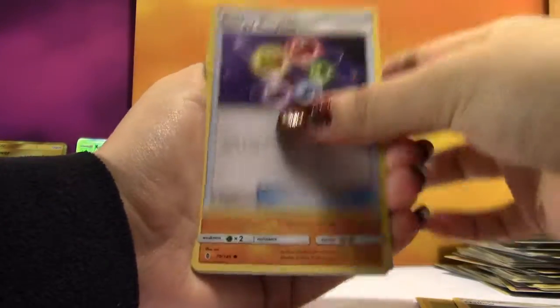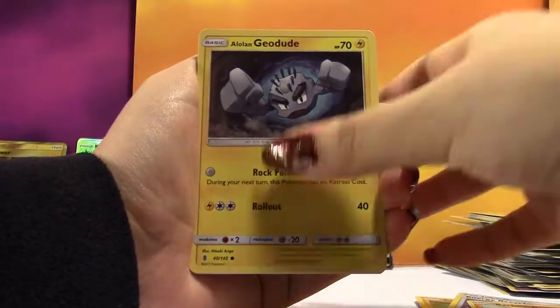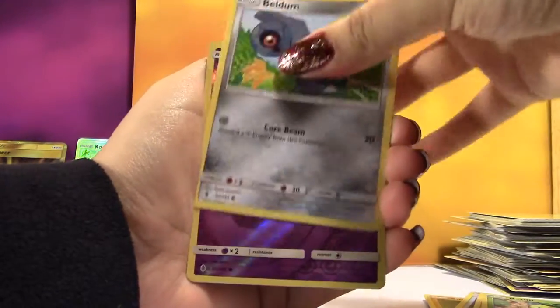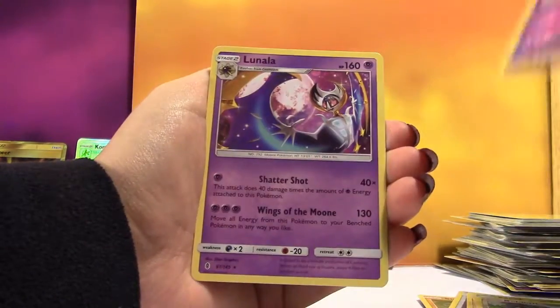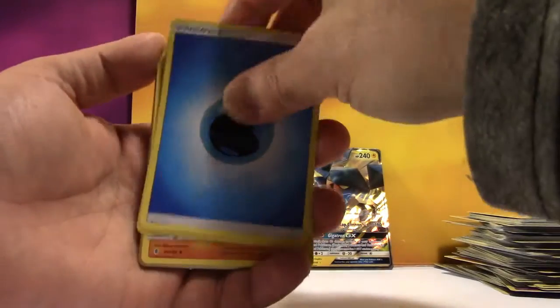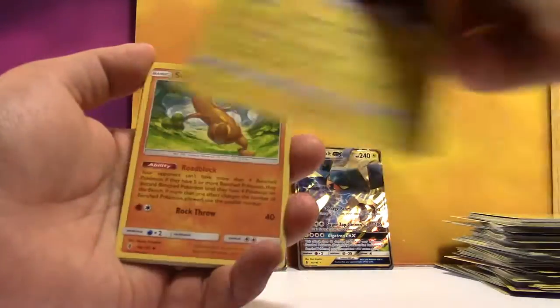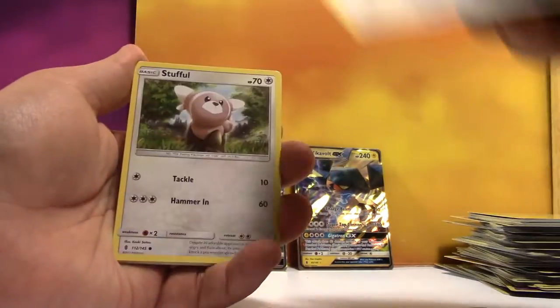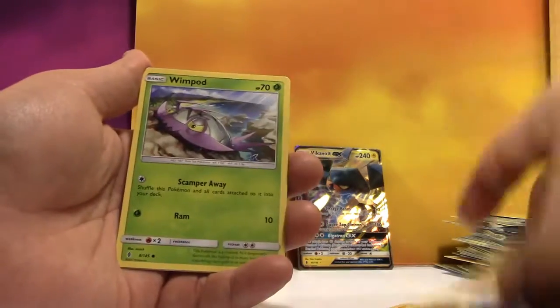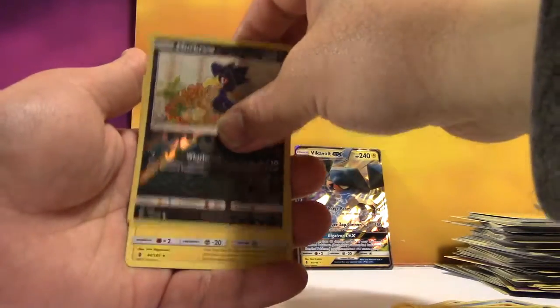We've got a Mallow, Energy Recycler, Barboach, Alolan Geodude, Fletchling, Petlil, Beldum, a Reverse Gogoat, and the Rare is a Lunala. We've got Water Energy, Alolan Graveler, Sudowoodo, Rescue Stretcher, Stufful, Slowpoke, Wishiwashi, Nosepass, Wimpod, Reverse Murkrow, and a regular Rare Helioptile.